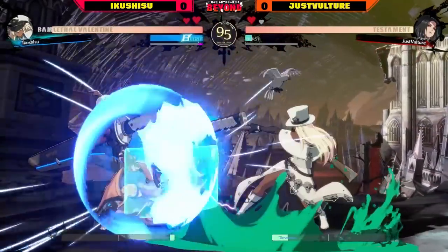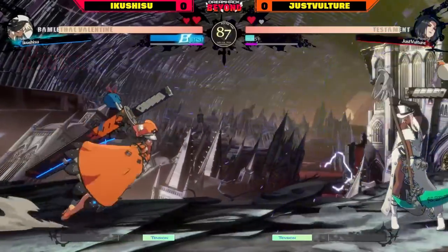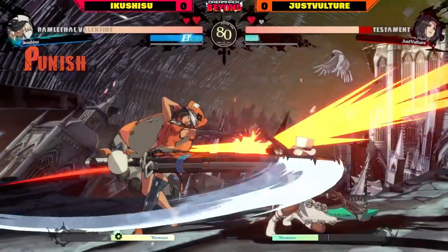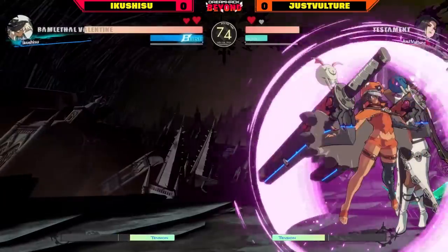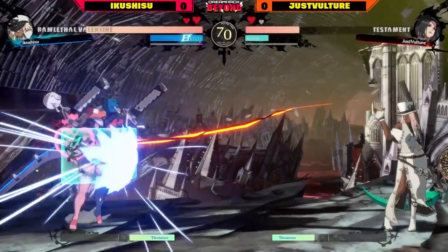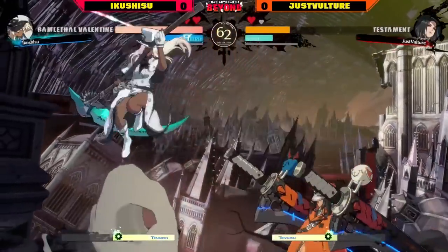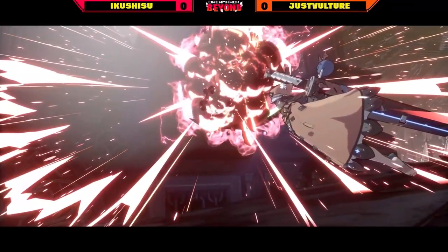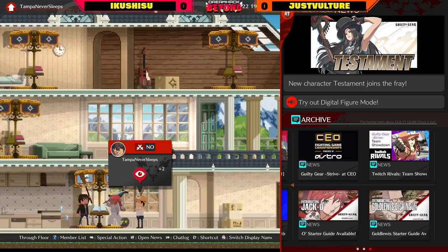Quick 6P from Just Vulture taking some space, carefully trying to outrange, teleporting off to the left — but that clash. So far these teleports from Just Vulture have been kind of on point, but unfortunately they keep getting put in the corner. Testament's really only defensive option is that 6P — incredibly solid 6P, but they're getting put right back into the corner. Throat PRC, classic option — backwards IADs taking some space. Stain state applied, but Ikushisu is so smart, just going for 2K. All you need to do is touch Testament and the stain state goes away. Counter-hit RRC takes it all the way for the finish. Quick first game in favor of Ikushisu — pretty dominant.